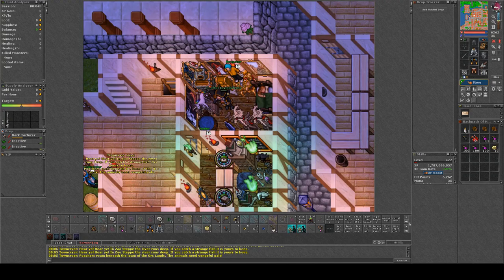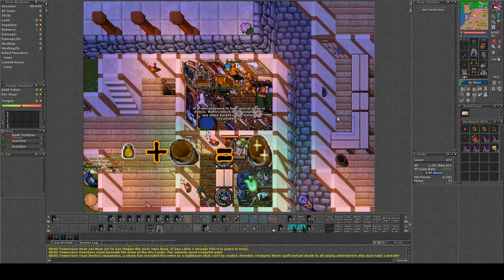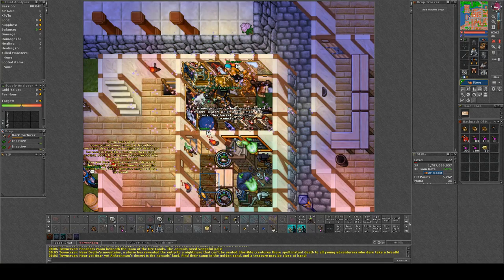Before we go to Shadow Thorn we need to combine embolling fluid with a bucket to get a prepared bucket. Another option is to just buy a prepared bucket from the market.